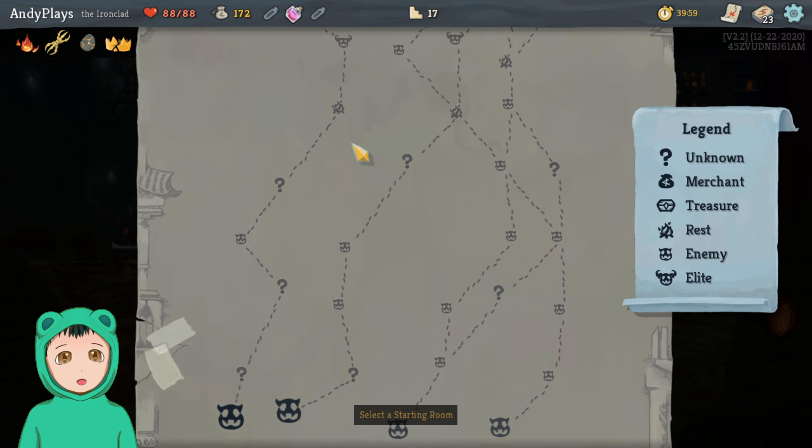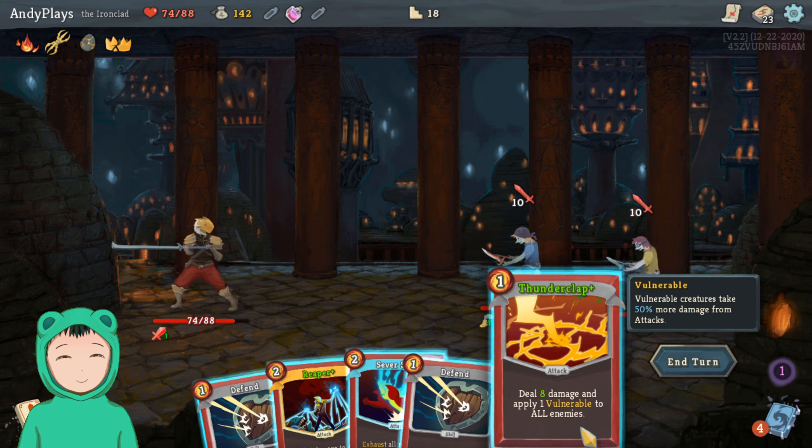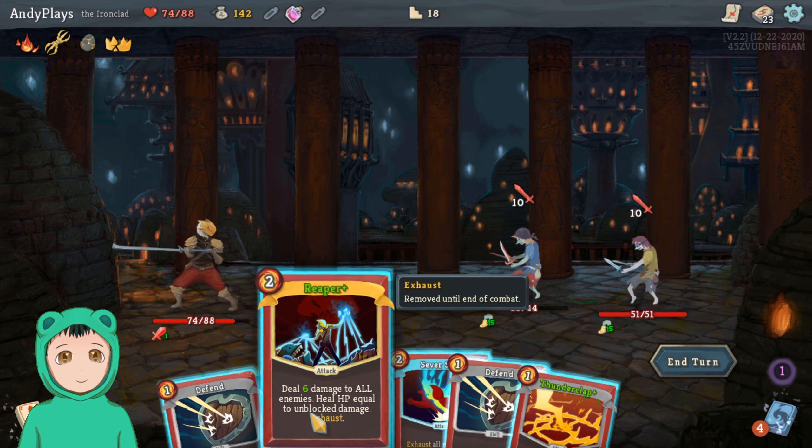Looters — a looter and a mugger. So let's do Intimidate to get the weak so we don't take that much damage. We can do Headbutt, although we have nothing to put back. I probably should have done the other stuff first — already starting off with a misplay. We'll just do Body Slam, lose some gold, lose some health. That's fine, hopefully we'll be able to get rid of at least one to get our money back.